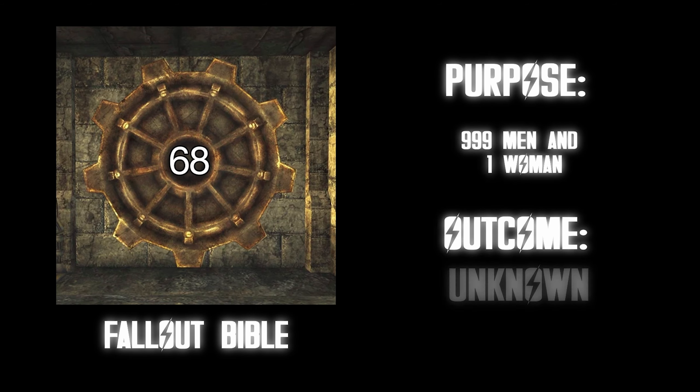Vault 101. Purpose: overseers granted unlimited authority over its population. Outcome: fell into a civil war. So basically you're asking me to live in North Korea or England. F tier.